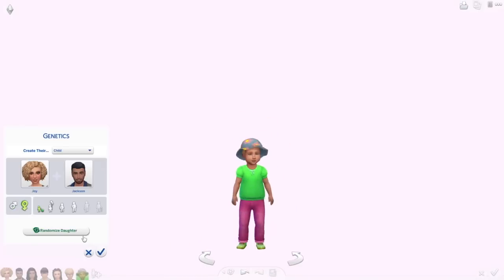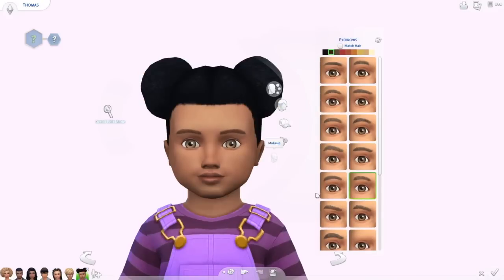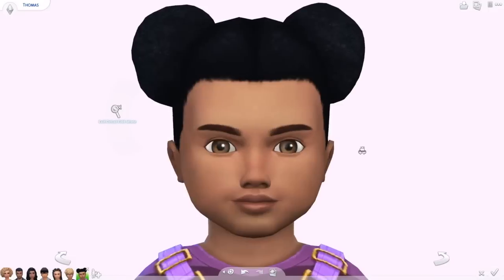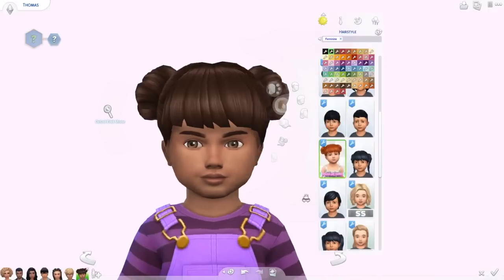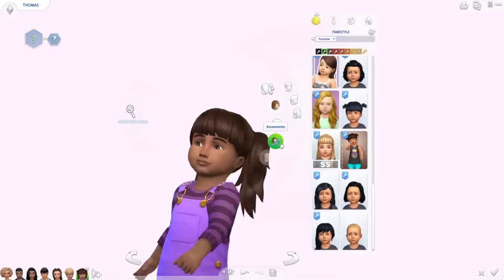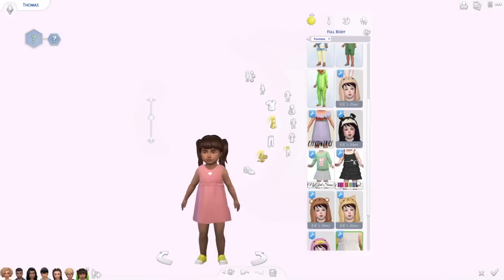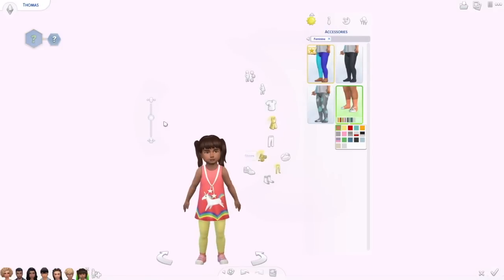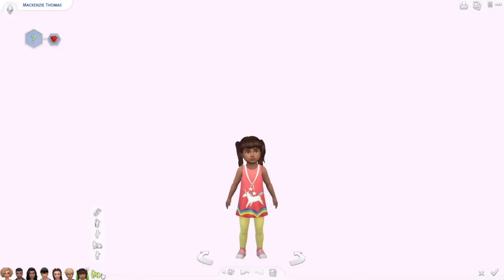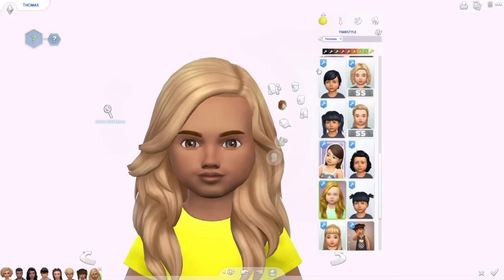Next are the last two kids — both toddlers. I decided to make toddler girls. They're not really twins but maybe born a year apart. I forgot to get child lashes but I do have toddler lashes so they look adorable. First is Mackenzie — she turned out super cute. I gave her a base alpha outfit with a little unicorn, she's adorable, and I made her a charmer. Then there's her sister June — she's the other blonde kid and I think I made her silly, so she'll be a really fun toddler.